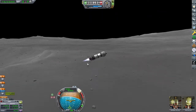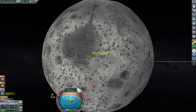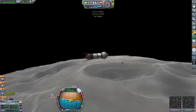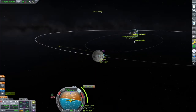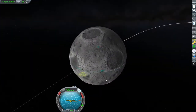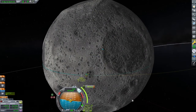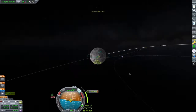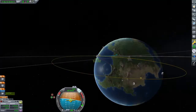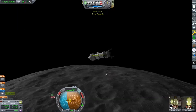Alright, flag is planted — let's get ready to head home. We landed about right on the Mun's equator, so we can launch due east at 90 degrees to get back into a good orbit to return to Kerbin. Right after achieving orbit, I set up a prograde maneuver to return to Kerbin. I'm aiming for a periapsis between 25 and 40 kilometers. Note too that we are leaving the Mun's sphere of influence in the opposite direction that the Mun orbits Kerbin.